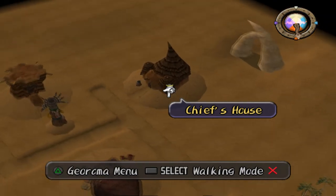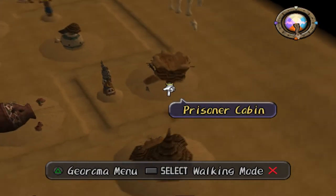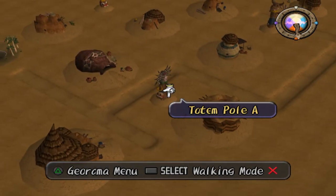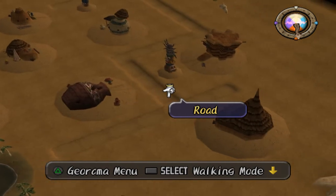The Chief's house wants to be by the Sun and Moon Temple entrance, which is over here. The Prisoner's cabin wants to be facing east. Totem Pole A has highly specific criteria that need to be met, so that should be the first one that you do.